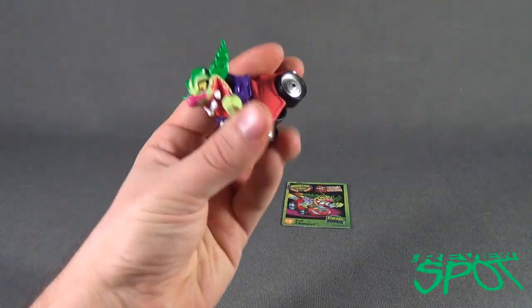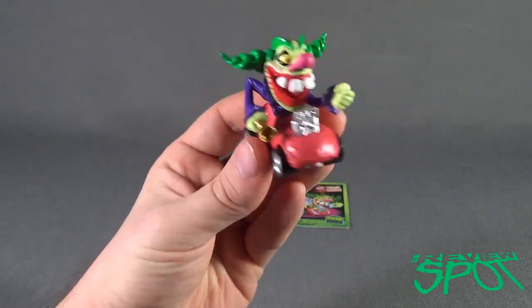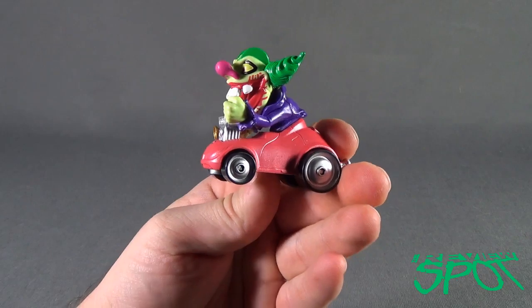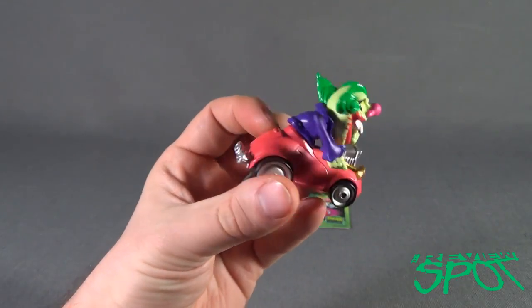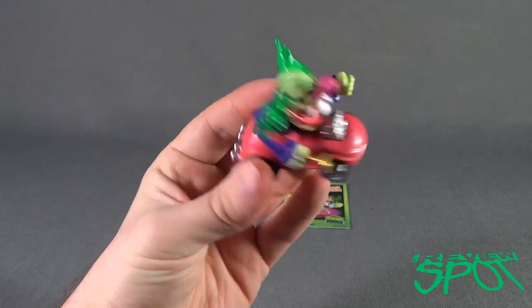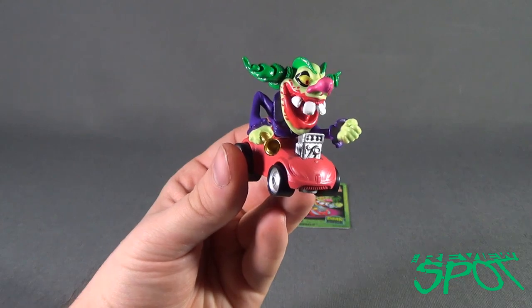Let's have a look at Evil Clown Evil. He's kind of in a clown-style car — it also kind of looks like a clown shoe. I don't know if that's intentional, but it really does look like a clown shoe. He's got a big engine in the front. I don't know how he's driving this car.